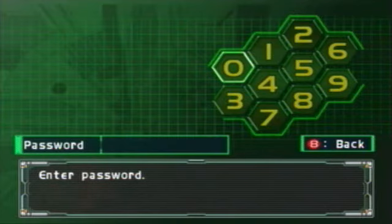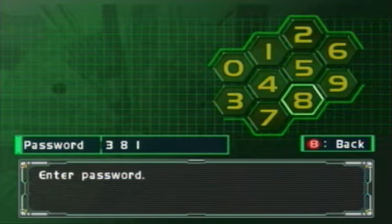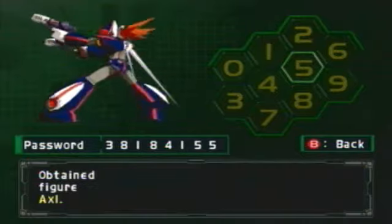I will put one in right now. I'll put in 3, 8, 1, 8, 4, 1, 5, 5. And we got Axel.